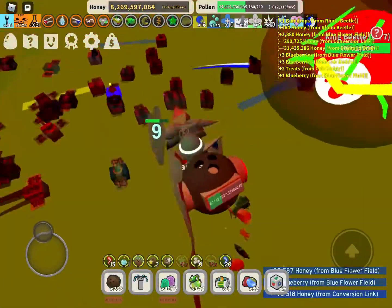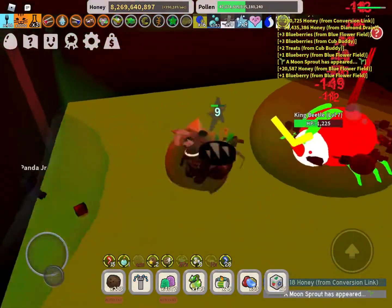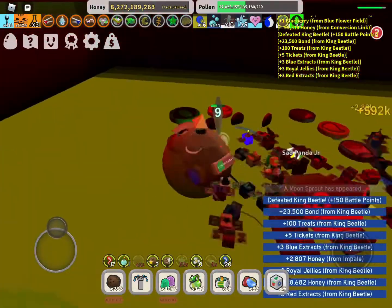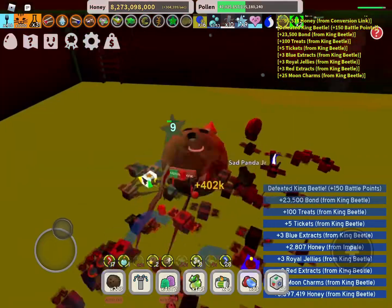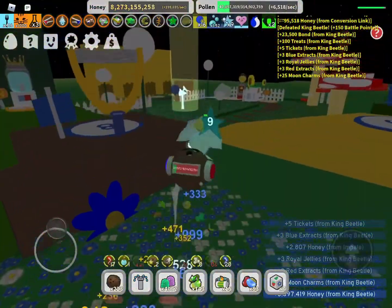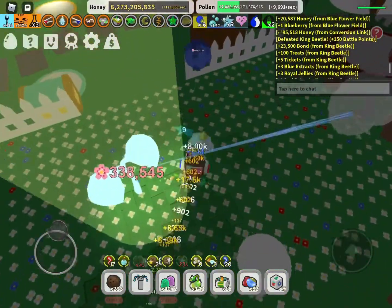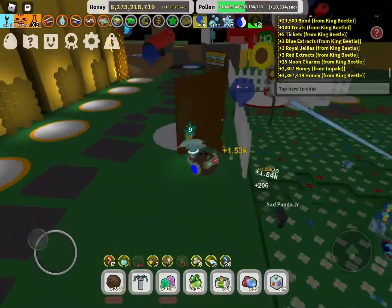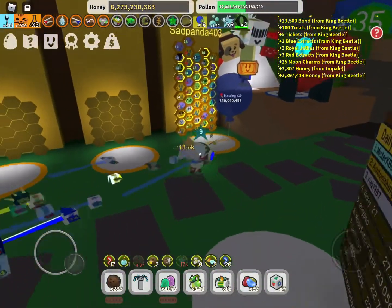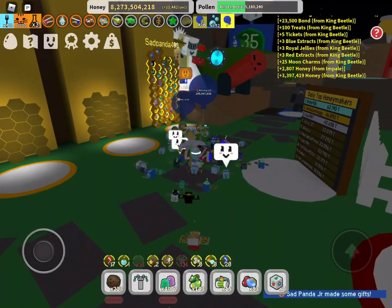We got Pollen Haze and Popstar and had to leave the field because we got Baby Love — we're going to kill this King Beetle really quickly, even though I'm a Blue Hive and don't have much attack. Three Red Extracts, three Blue Extracts — that is huge, guys. Five tickets isn't bad, I guess. Also, this is me from the future technically, and I am telling you guys that I did get a Gifted Frosty Bee — I was so happy. I literally took a hundred Oil Jellies and got a Gifted Frosty.